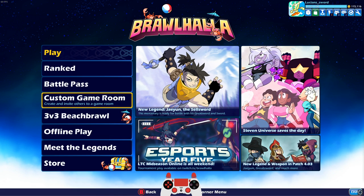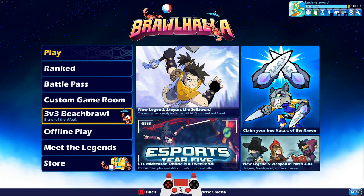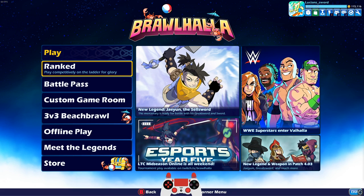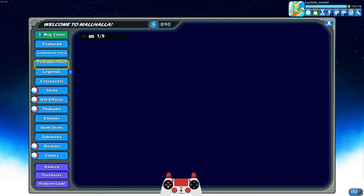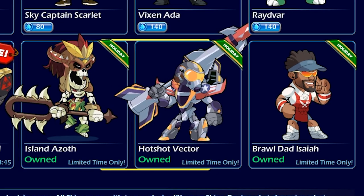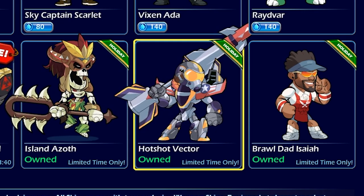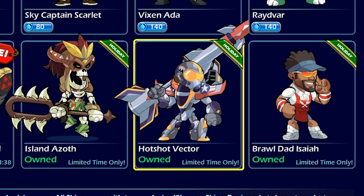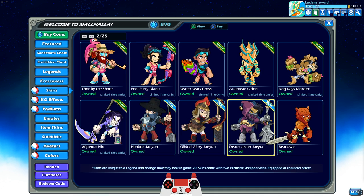We are going to do something really fun in this episode — we are going to be playing every single summer heatwave skin in the game. But not only that guys, we're going to be doing it a little bit differently. We're going to be playing them in teams. So first of all, let's take a look at all the summer heatwave skins we have so far. We have Island Azoth and Hotshot Vector — these are the two newest summer heatwave skins. But we also have seven old summer heatwave skins, which are timed exclusive limited skins that you can only get during the summer.